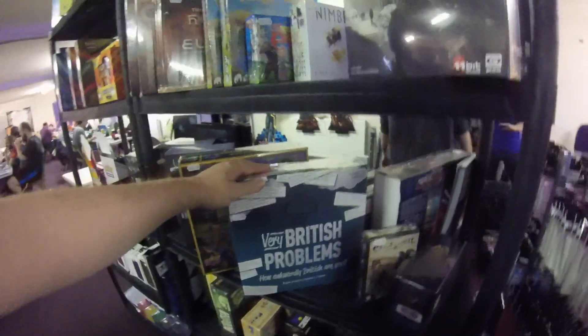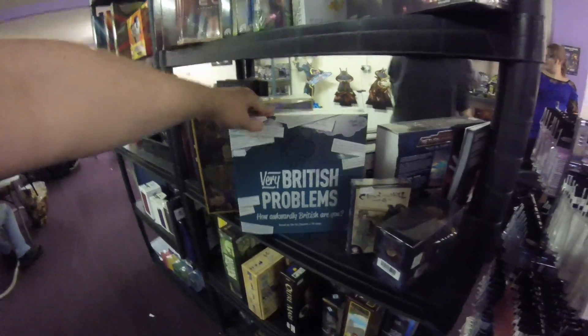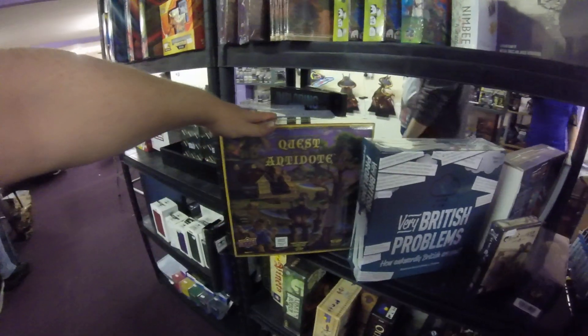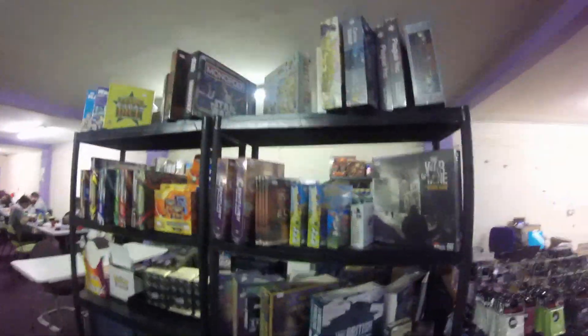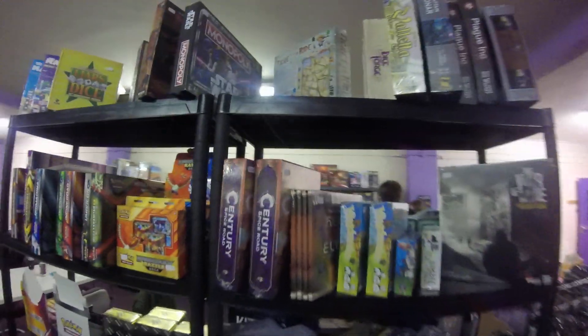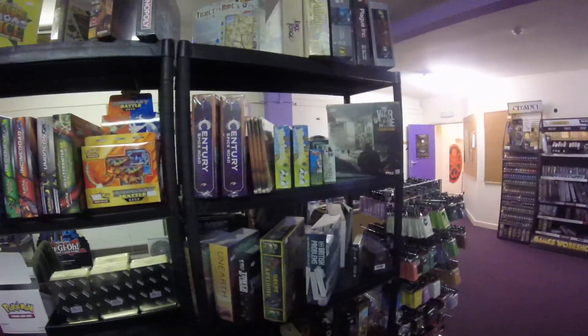We've got Very British Problems — how awkwardly British are you, based on the hit TV show. We've also got Quest for the Antidote from Upper Deck, so it has the limited edition promo cards in it — it's only £36 for that. We've still got some King Domino, not many left now though, some Century Spice Road, and the expansion for Terraforming Mars. So if you do want to get any of them, I'd advise being quick because they're going very, very fast.